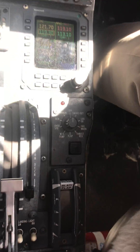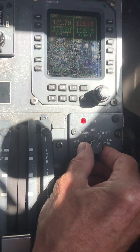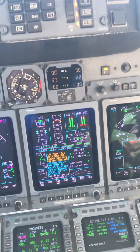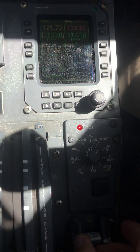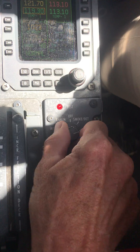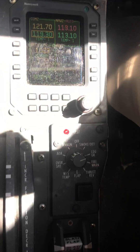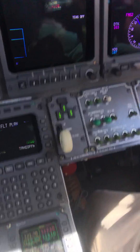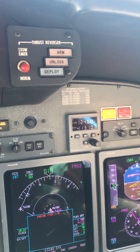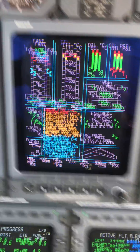The rotary test on the Citation 10. Smoke, fire — fire lights. Landing gear, we get the horn and the unlock lights. Fire warning, we get the fire warning lights and the engine fire on the ECAS.